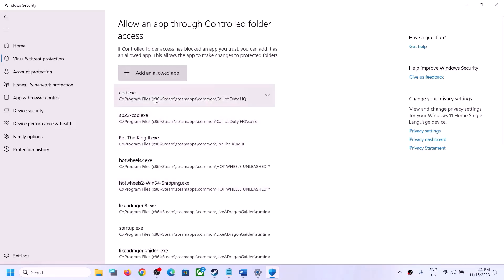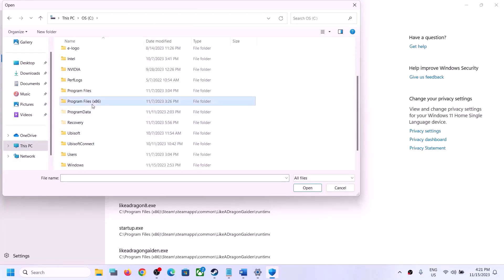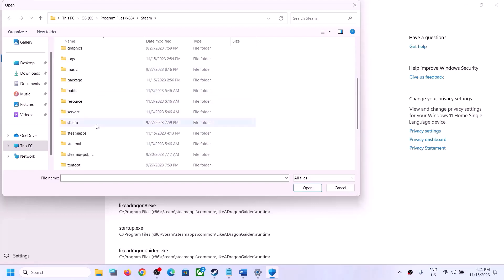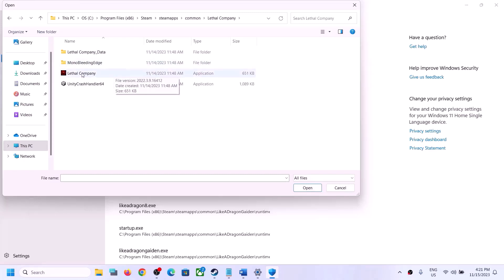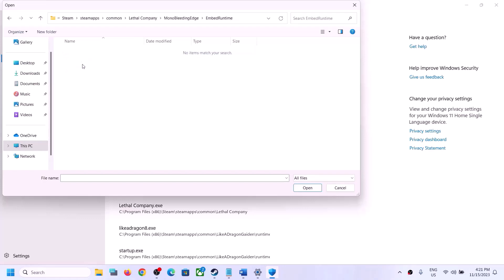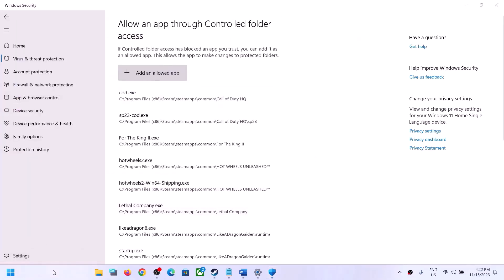Click on Add an allowed app, then click on Browse all apps. Go to the game installation folder — if the game is installed in C drive, open C drive, then Program Files (x86), open the Steam folder, open the Steam Apps folder, open the Lethal Company folder. Here you will find the game exe file; select it and click Open. Add it, and once added, proceed to the next step.